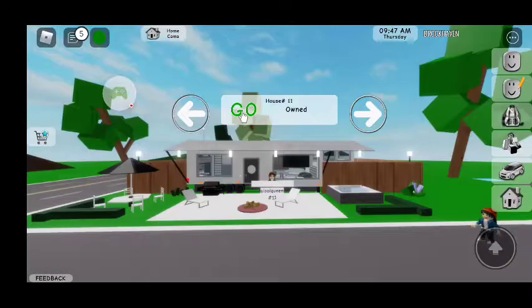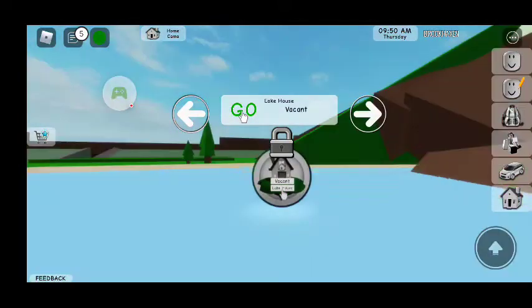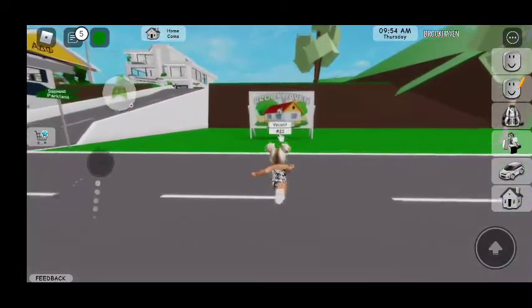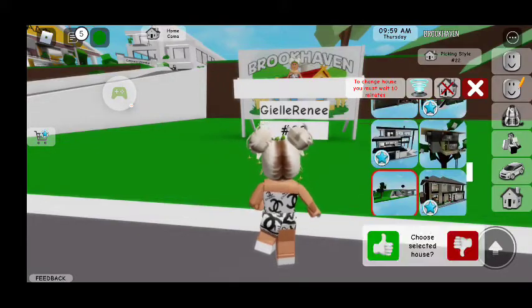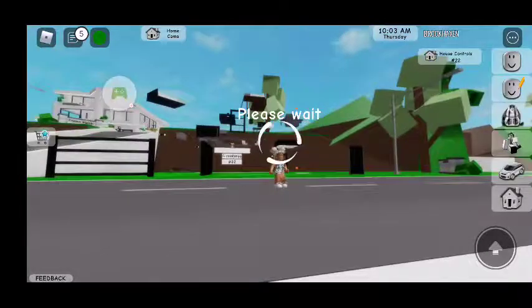First, let me teleport to my house. I just went on the game so my house is gone right now. I'll use the space. I'm going to choose my house — this one is the one I always use. It's my favorite house. Three floors.